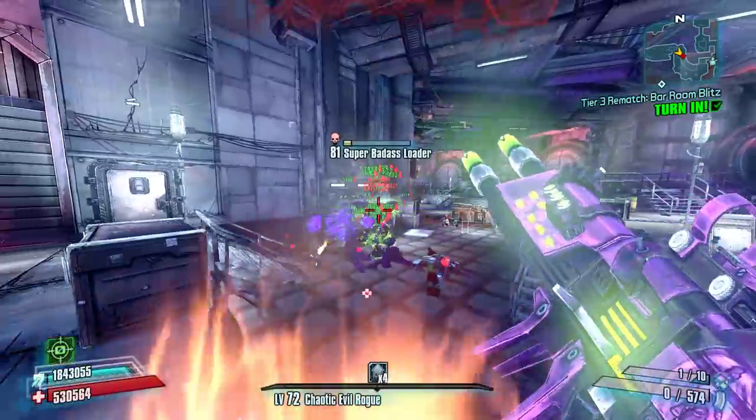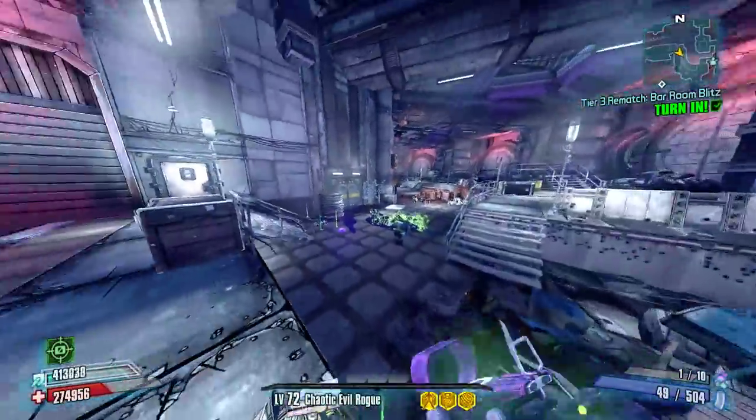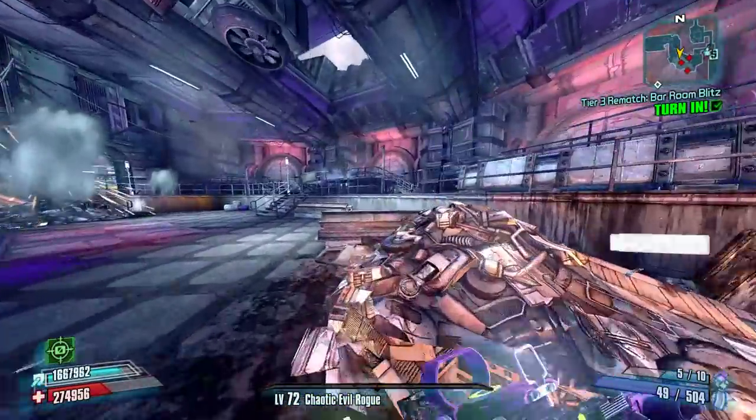Even with the Kitten's unique and somewhat unwieldy spread, if you have points in Precision the spread is actually going to be tight enough for you to hit the critical spot you're aiming for, and that's really nice.